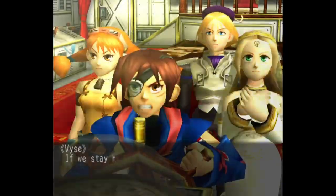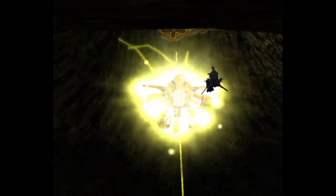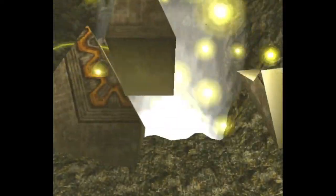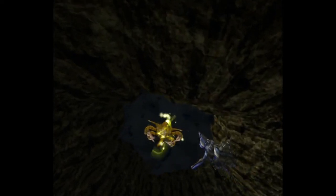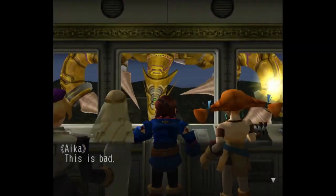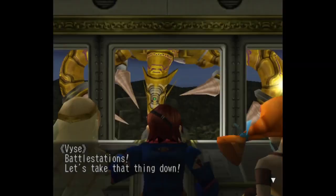He's awake! If we stay here, we won't be able to dodge the lightning — we have to get away from him! Engines, full reverse! I guess that's one way to break that seal. Peace is no longer an option — we have to fight. He made breaking the seal look easy! Looks like we're gonna have to fight him to get the crystal. Battle stations! Let's take that thing down!